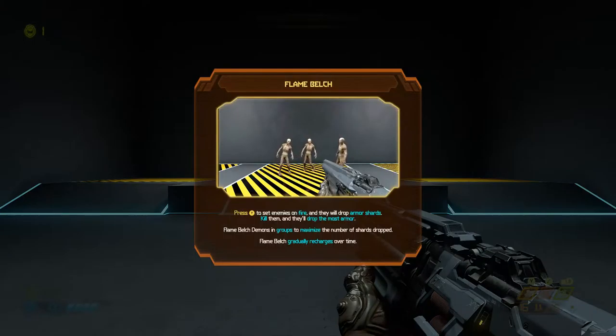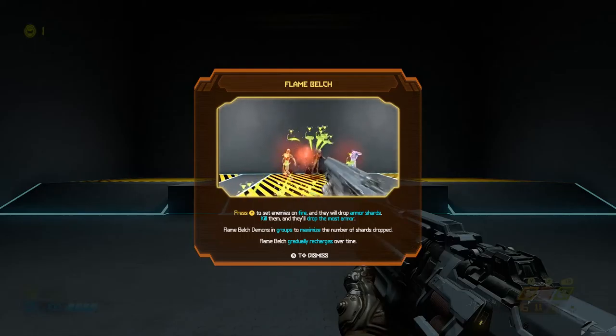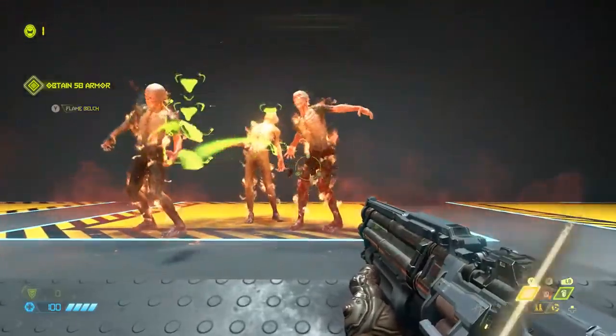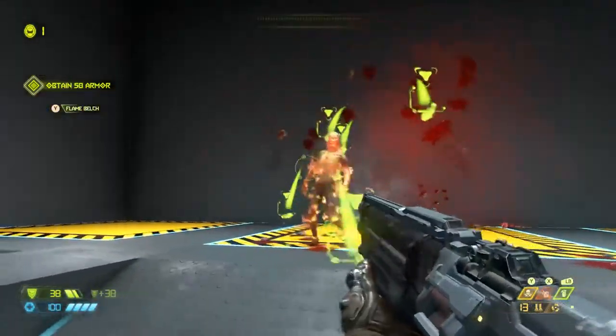I've completed the redesign of your equipment launcher. The flame belch is now ready for your approval. I'll get something different — a new weapon or a new item? What's this? Oh, I'm pressing X, I don't know why. What the fuck is this? Flame belch. Another launcher? Like, what flings? Press Y to set enemies on fire. They will drop armor shards. Oh. I kind of like that. Should I do it again?